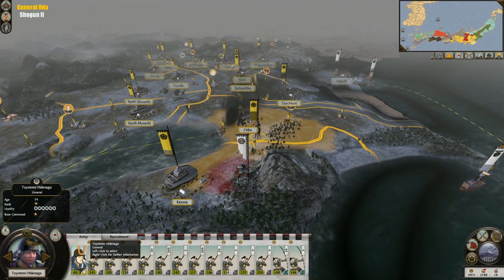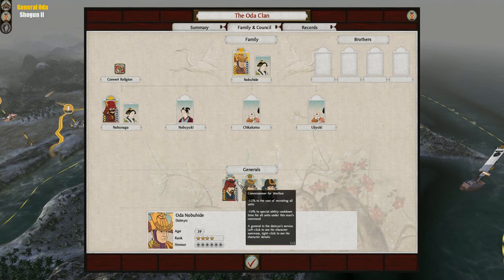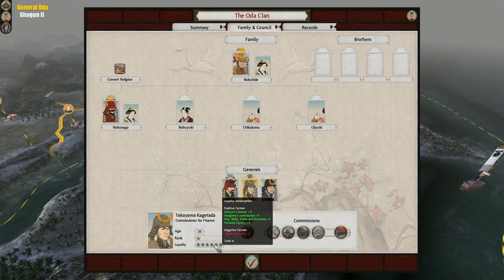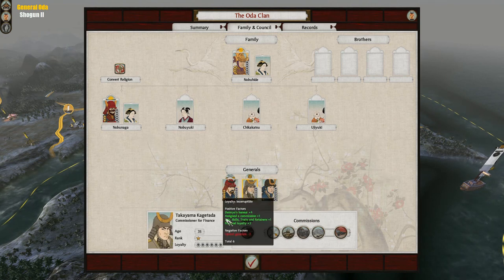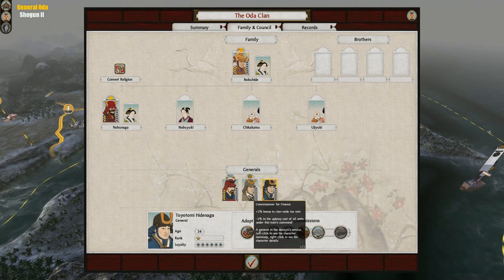Oh look — Toyotomi Hirenaga. I'm going to guess there's going to be some level of discontent. Oh no, not at all. Upstart Generals? Minus 3. He's a perfect 6 right now. This guy is also a perfect 6. However, there's no more bonus leeway because this guy has delusions of grandeur, but he also has a ton of other things. We can probably do... wait, who has Commissioner of Supply?